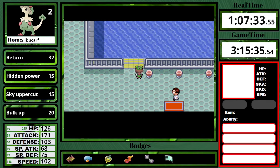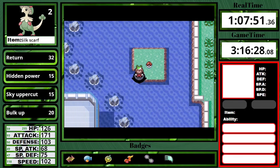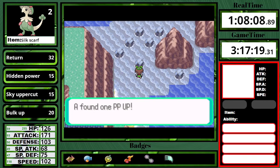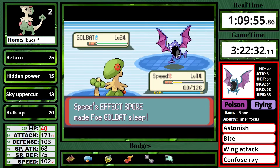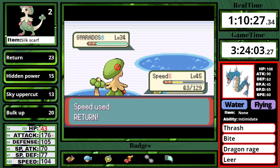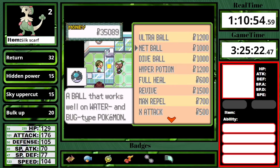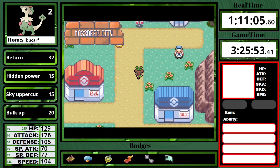Now we are in Lilycove City. I learned from Scott that there's a PP Up right here — nice. I enter the Aqua Hideout, which is way easier to clear out than the Magma Hideout. I do have some problems with the Golbat on Matt's team because of its flying move. With the Aqua stuff done, I head east towards Mossdeep City — there's a mandatory guy with a Gyarados, but he's not a big deal. We are about to deal with the Psychic-type gym leaders. My plan for this gym is Hidden Power, and what is my Hidden Power type? We're going with the best Hidden Power for a physical attacker who struggles with Tate and Liza — Hidden Power Ghost.